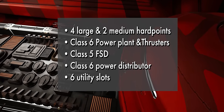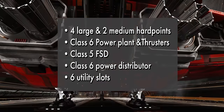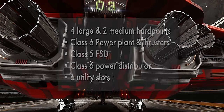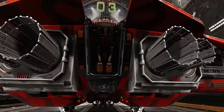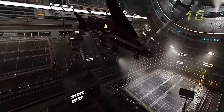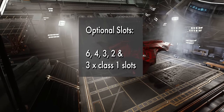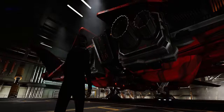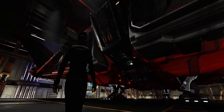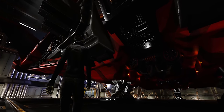The specs of the ship are as follows: four large and two medium hardpoints, class 6 powerplant and thrusters, class 5 FSD, and a class 6 power distributor. It comes with no less than 6 utility slots compared to the regular Python's 4. It's in the optional slots that we see where the Mk2 is lacking the flexibility of its older sibling — the Mk2 comes with just a 6, a 4, a 3, and a 2, plus three class 1 slots. Where the Python Mk1 is a very capable swiss army knife, the Mk2 is an extremely sharp but quite specific rapier of a ship. It's fantastic at what it's designed for, but if you try to open a can of beans with it you'll slice your own leg off.